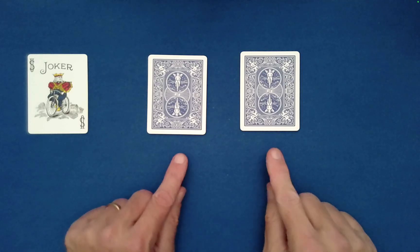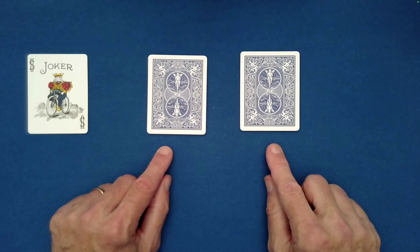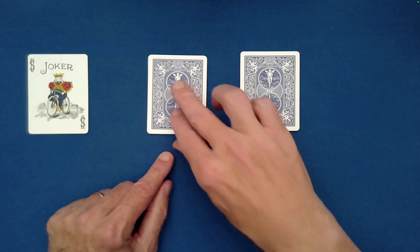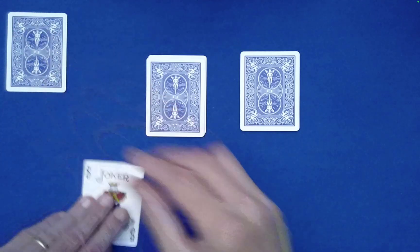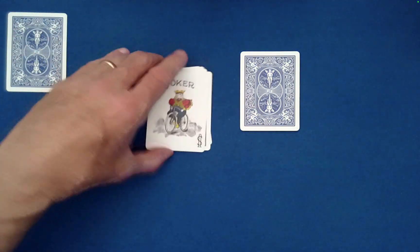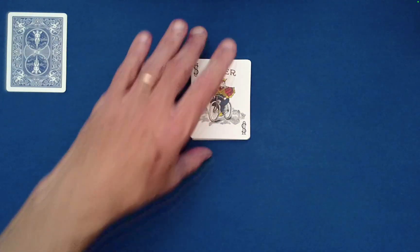Now of course we have the joker here, so what I need you to do is select either pile — you want the left one? Now I need you to switch the joker with the current top card there, so we'll put that card up here and then put the joker on top.